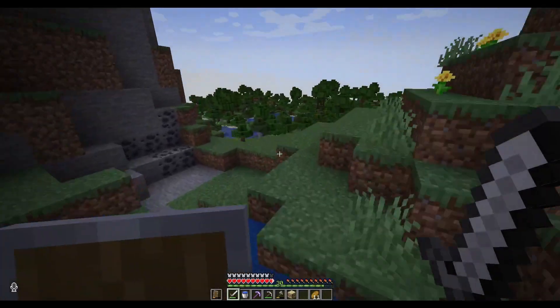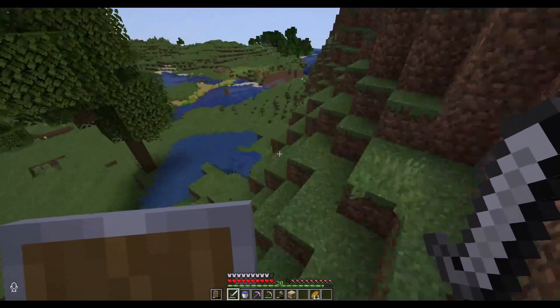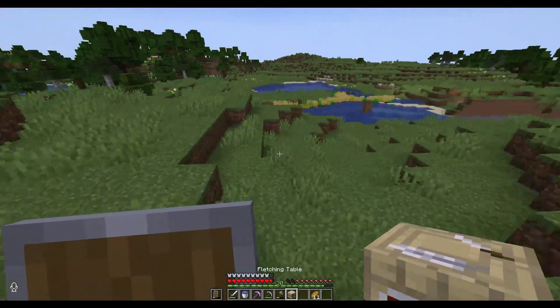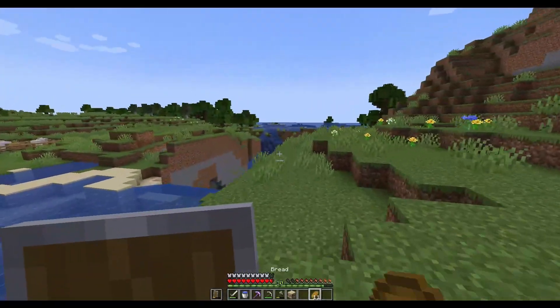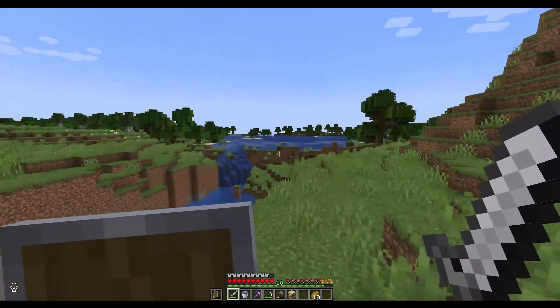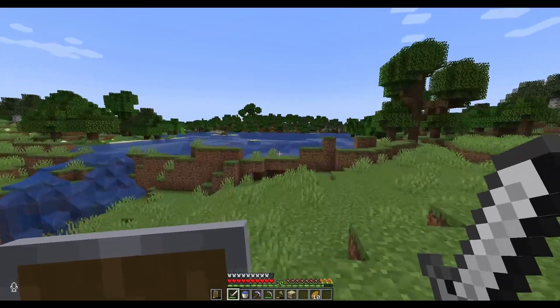I'm also going to have to figure out where I'm going to get books from. I could get them from a stronghold, but the one we just went to before is probably all looted up. So I might just have to stick with crafting some — I'll have to get some cows into the farm and also plant some sugarcane to get a little manual sugarcane farm going.